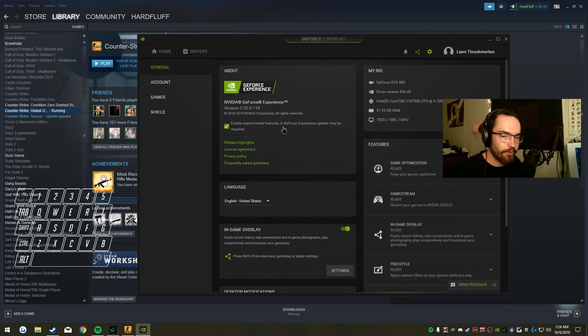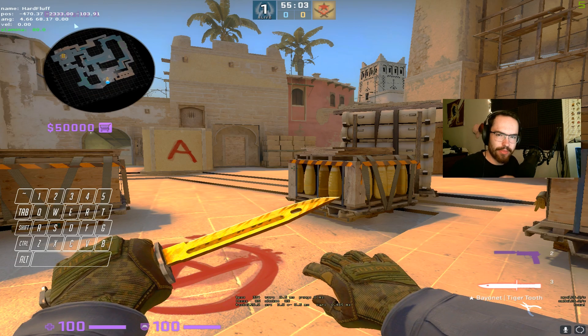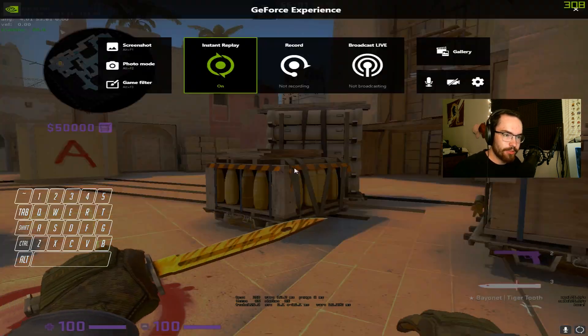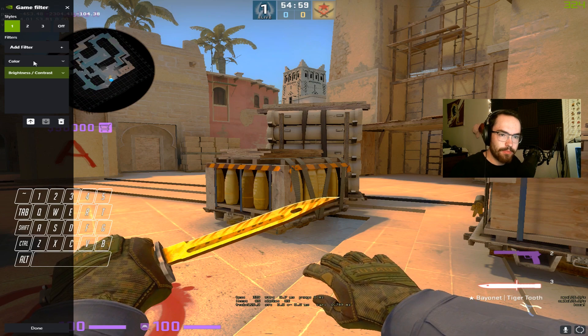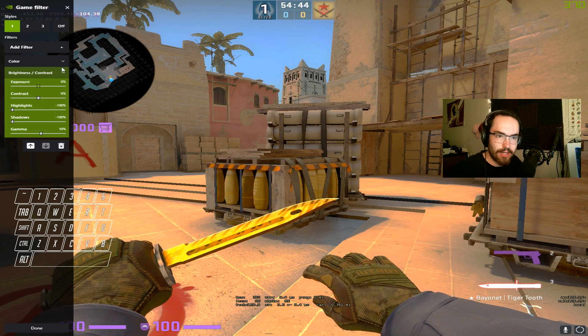You have to restart your PC after that. It used to be that if you restarted your PC these settings would disappear and you'd have to re-enter them every single time. It hasn't happened to me in a while, so I don't know if they fixed that or I just lucked out. But these are my color settings, and these are my brightness and contrast settings.